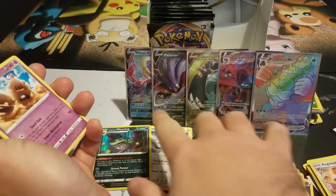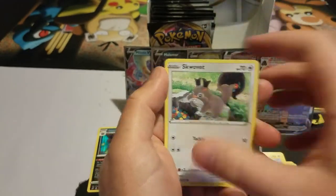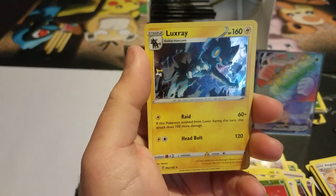I was thinking like four new ones, but I already had some out. Still, it counts as a pull. Magmar, Electabuzz, Sableye, Umbreon, and a Luxray — that's actually a really cool card. Looks like a lightning storm.